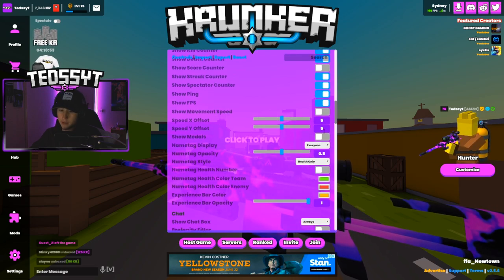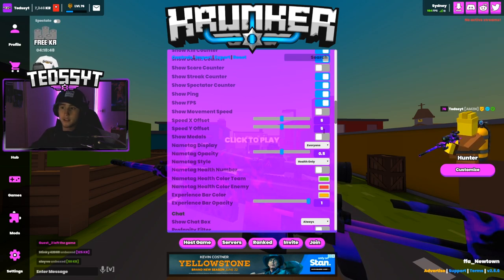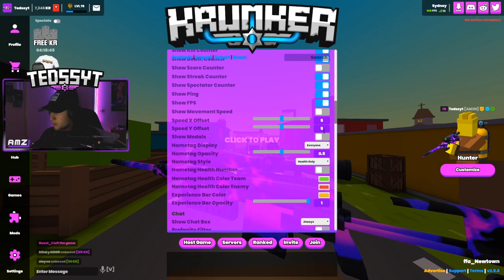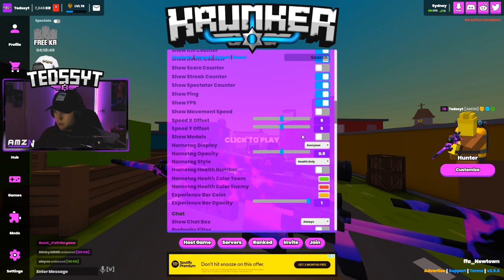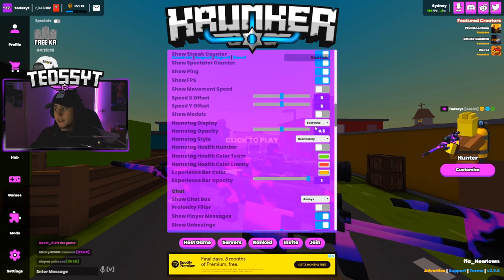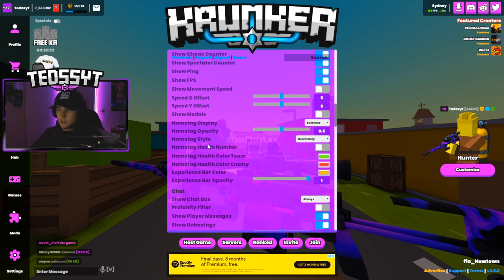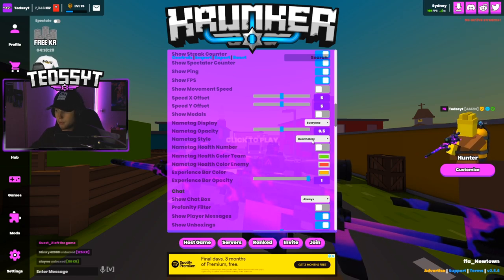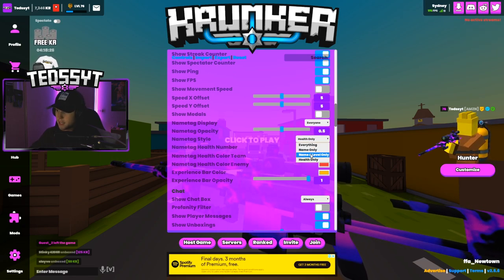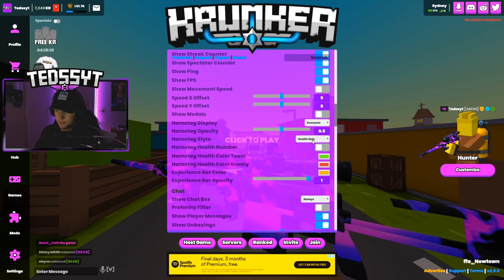Movement speed I don't have on. I don't want to show medals — that's personal preference. When you get a headshot medal I don't like it showing. The more things you have off, the higher your FPS will be. Name tags — this is a major one. I have it on everyone, opacity at 0.5. The name style tag — I don't show names or health text, I just show the health bar. I don't want to see their names, I think it looks very clean.